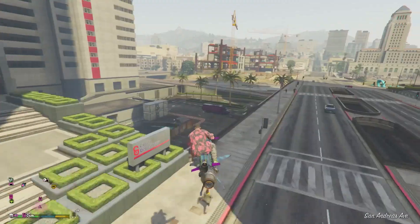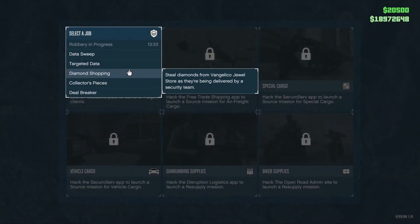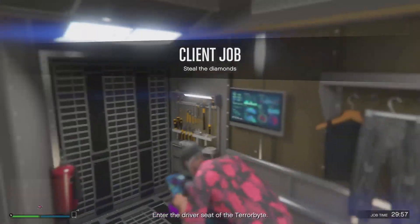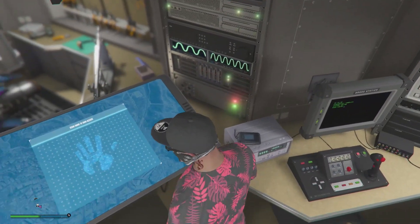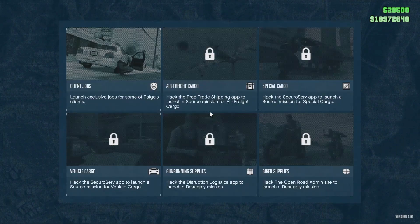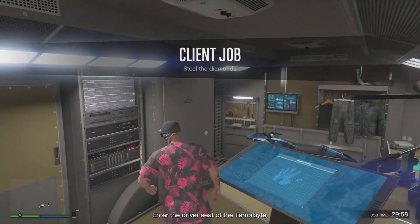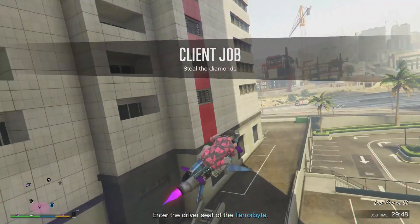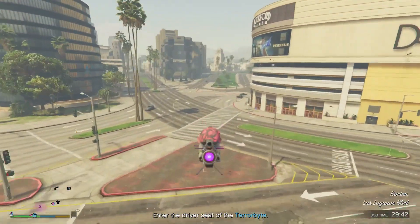Once you do that, he's gonna start up a Terrorbyte mission inside his Terrorbyte. A couple of pro tips: you basically want to avoid the two bottom missions because they don't pay the same. Headhunter pays 20,000 and a Terrorbyte mission pays 30,000. The best ones to do are Diamond Shopping, Targeted Data, Data Sweep, and Robbery in Progress — those all pay 30K. The two bottom ones do not, so skip them.